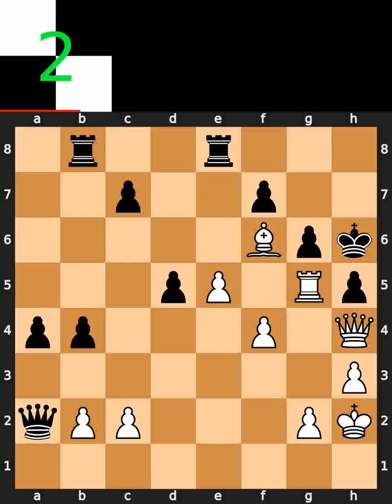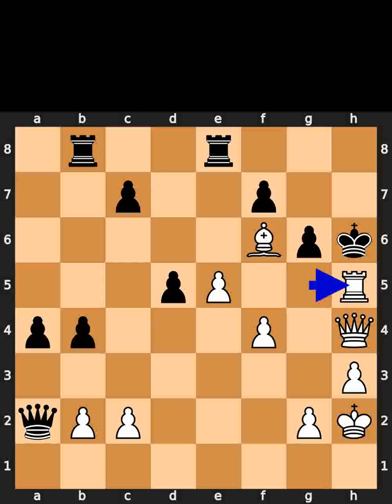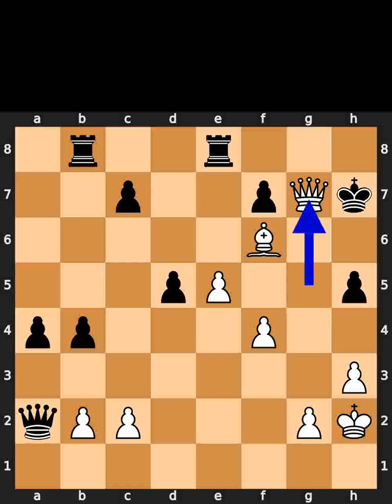White takes the pawn on h5 using the rook with check. Black takes the rook on h5 using the pawn. White plays queen to g5, check. Black plays king to h7. White plays queen to g7. Checkmate.